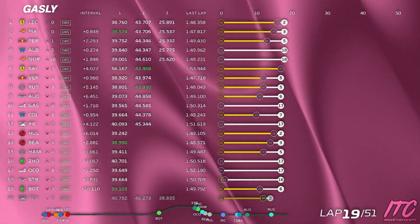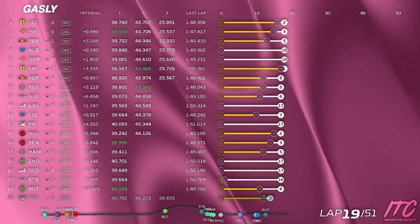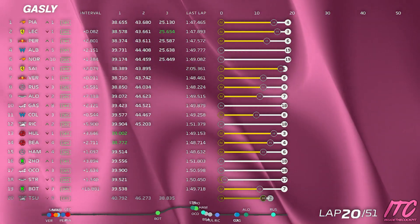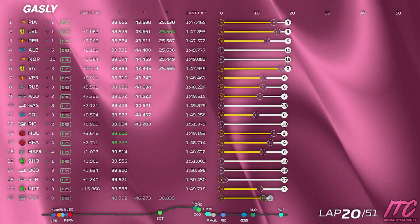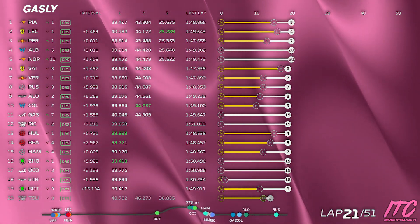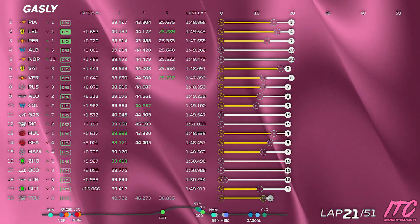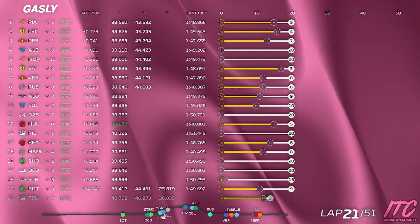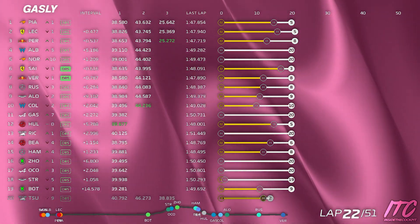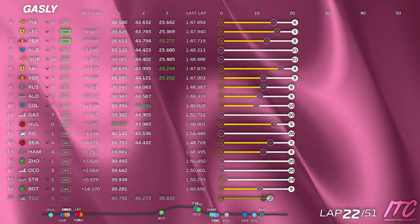Gap to Alonso 1.7, Colapinto 1.0 behind. Lifting and coasting is not needed for fuel, but if you need it for tires, that's still okay. Gap to Alonso 2.2, Colapinto 0.6 — we've got overtake available once. Gap to Colapinto is 1.5, Ricciardo is the car behind seven seconds back. Front right — we have shape 3 available, shape 3. And we can also go rearwards on offset to protect the fronts.